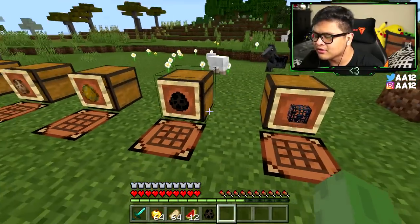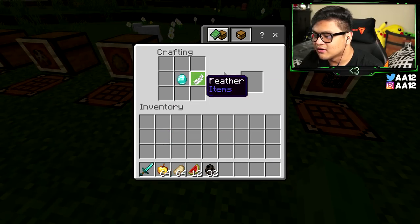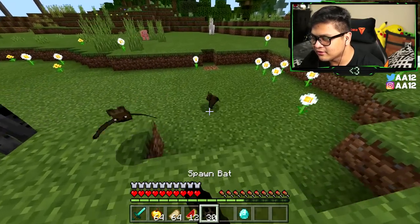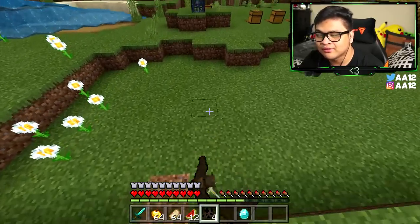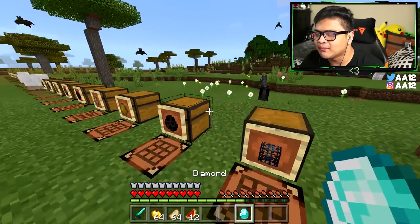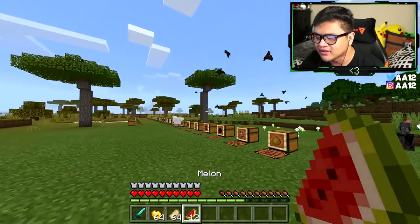You can literally stack these up and make a whole stack of spawn eggs. As you can see, a ton of bats are just doing their thing, and this spawn egg legitimately works. Let me know if the crafting recipe makes sense, or what you guys would change. They're not harmful, so we're not going to mess with them.